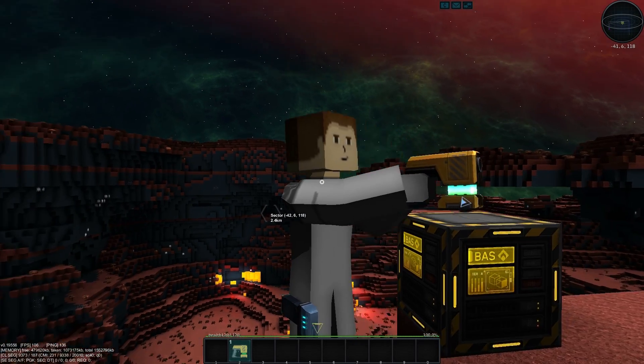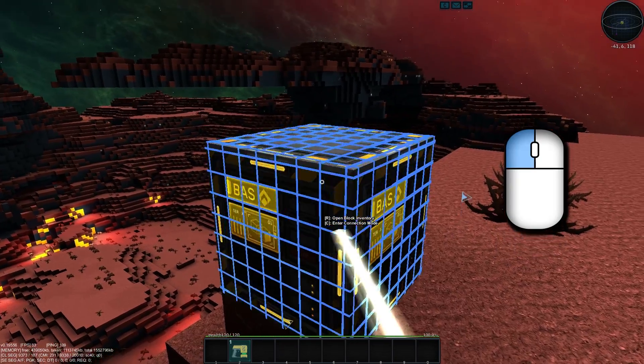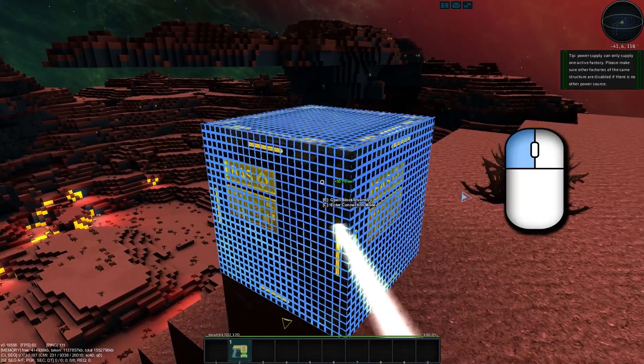When you start the game, your player character will have a power supply tool in your inventory. Use this to power things like factories when you are getting started.